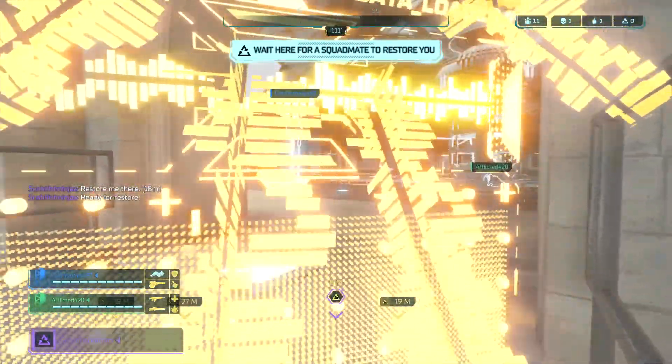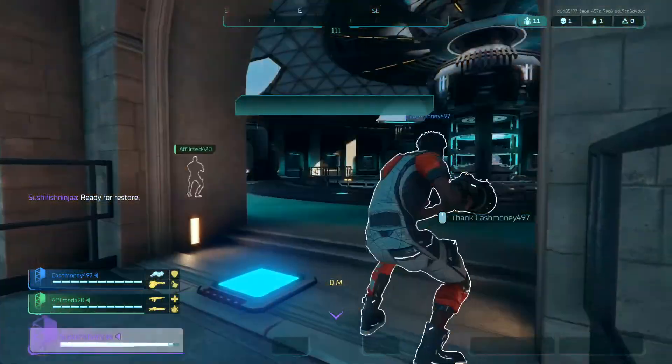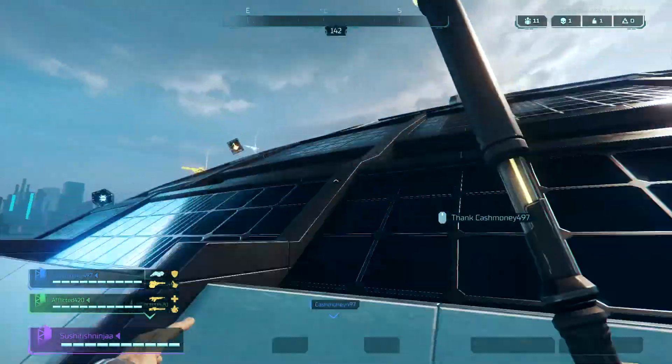Once you're rezzed, you're back at it — 120 HP, no shields, no bandages, nothing. You pick up your stuff and you're back in the fight. It's that quick.